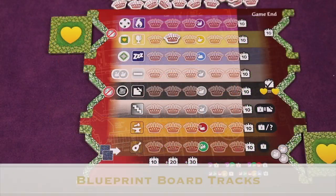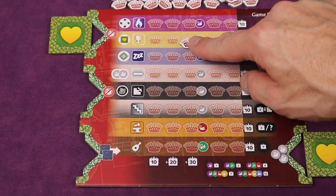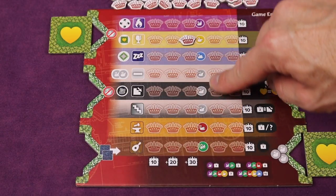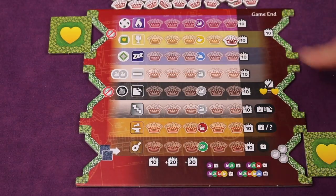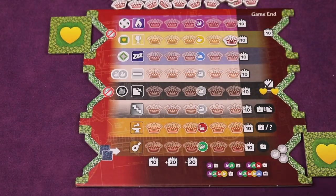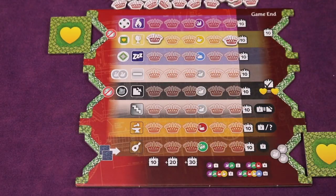Now about the blueprint board tracks: anytime your token reaches the third spot on any track, you immediately take a swan of that color. If you ever reach the end of the track, you get 10 points at the end of the game. Once a token is at the end, if you place another tile of that type, take a new token, place it here, and continue moving it right as normal.